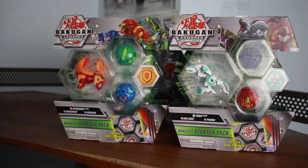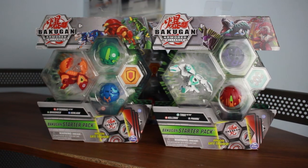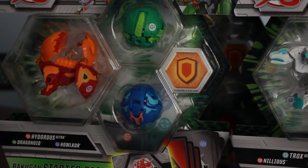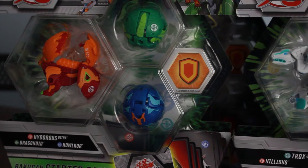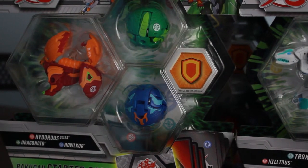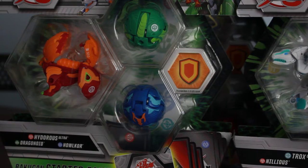I finally bit the bullet when it comes to Armored Alliance stuff and I pretty much got the competitive stuff. We have the Pyrus Hydrus Ultra set, mainly for the Ventus Dragonoid core because the Ventus Dragonoid core is pretty good. It's better than the Ventus Dragonoid core from the Bakugan Battle Planet series, and that was a pretty solid Bakugan. His evolution — I think if you have like three cores you can play it for free, so that's pretty spicy.